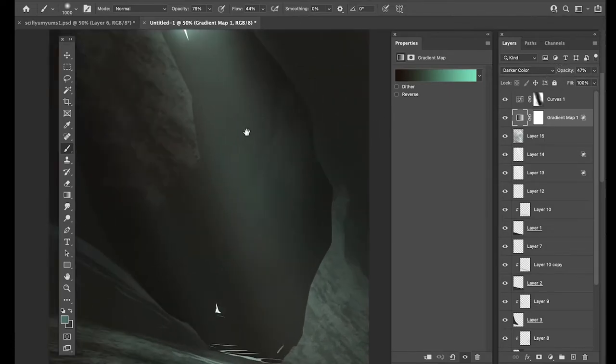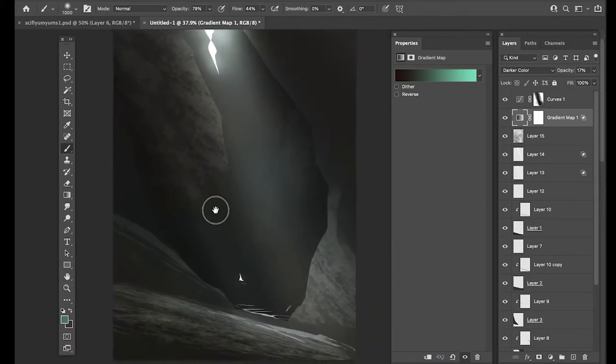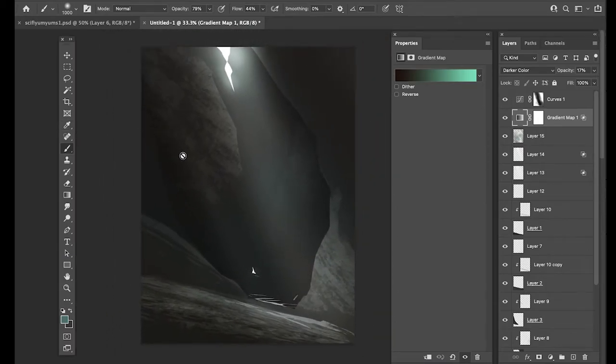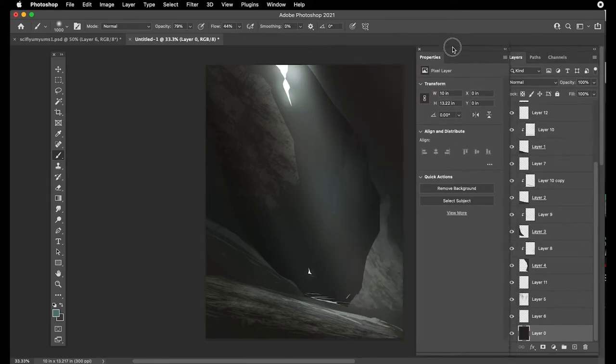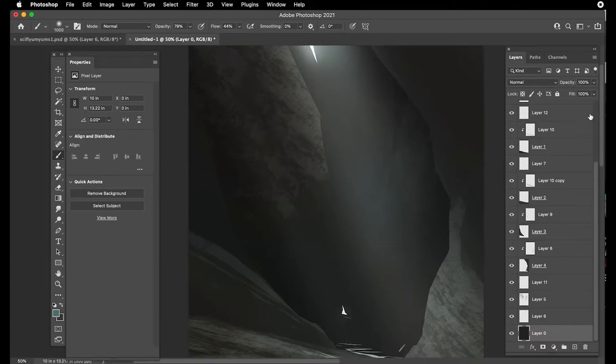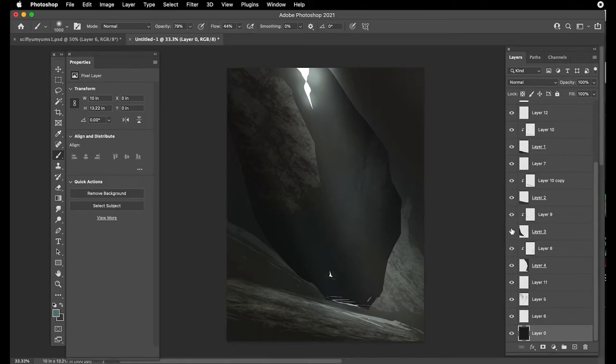At this point still just experimenting and screwing around. I go through phases - sometimes I want to draw, paint, or whatever you want to call what we do with Photoshop here. I want to make interiors - nature interiors, or science fiction type of stuff. It's all just a big long learning process, and the more you screw around with it, the more you put into it, the more you get out of it. It becomes this wonderful positive feedback loop.